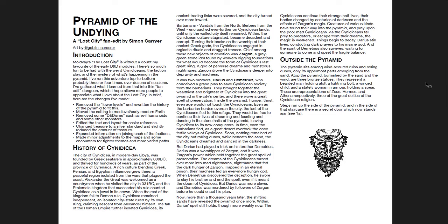The final one is Pyramid of the Undying — a fan edit of Moldvay's The Lost City, set in our world with some D&D elements reduced. Simon's notes on what he changed: he removed the lower levels and rewrote the pyramid's history to fit; moved the setting to medieval early modern Earth; removed some D&D-isms like evil humanoids; edited text and layout for easier reference; changed treasure to a silver standard and slightly reduced the amount; expanded information on joining each of the factions; and made minor adjustments to maps and encounters for tighter themes and more varied paths.